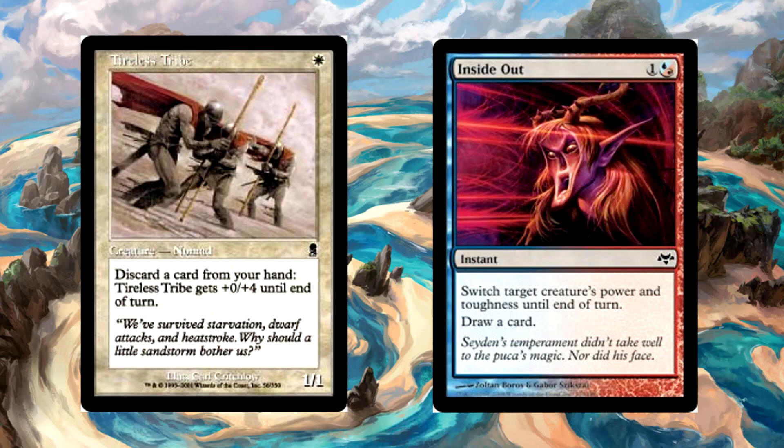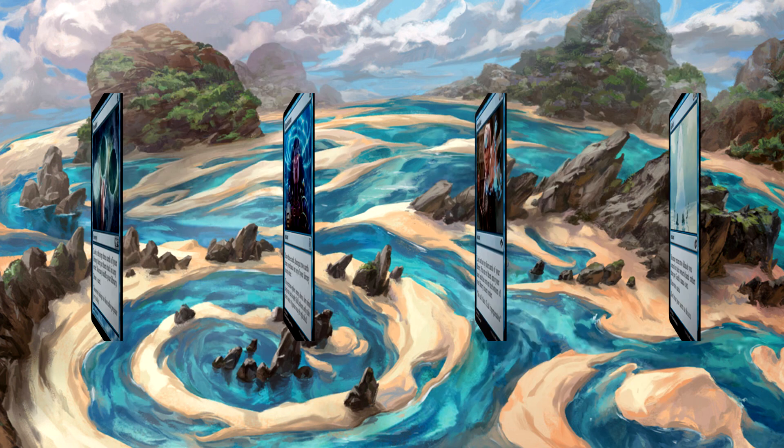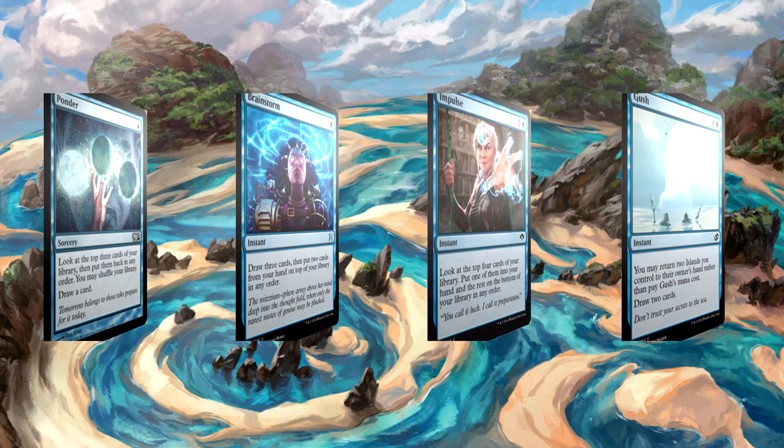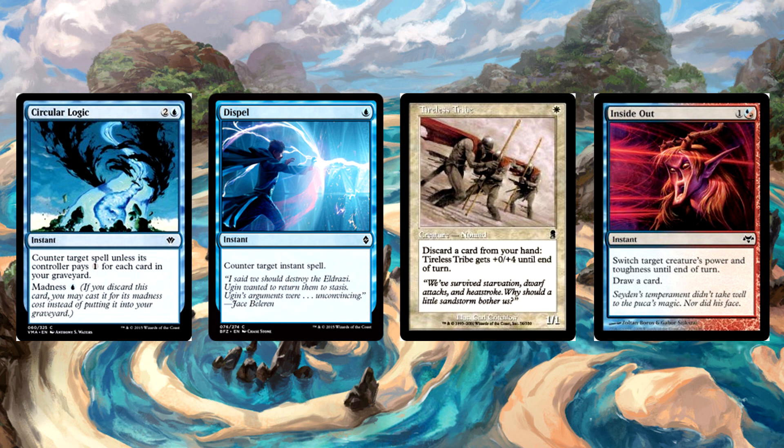Inside Out combo has a singular focus: get Tireless Tribe onto the battlefield, discard your entire hand, Inside Out. Keep in mind that the deck barely needs anything to get going — you really just need the tribe and Inside Out, then you can discard until your face falls off. If your opponent is tapped out or doesn't have a blocker available, simply these two cards win the game on the spot as long as you have at least five cards in your hand. You need to discard five cards to make the tribe a 21/1 with Inside Out — that's your magic number. If you need to float mana and then Gush, do it. Your entire deck is about filtering. Always use your cantrips constantly if you don't have all the pieces in your opening hand. Never stop casting them until the game is over and never hold back. You don't have to keep mana up for anything. The deck runs seven counterspells, but Dispel only counters instants — you aren't meant to be the control player, so be cantrip aggressive. Most games you'll be ready to go early on, sometimes even by turn two, in which case you almost always win the game on the spot.